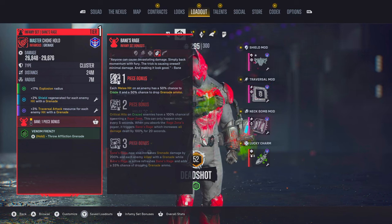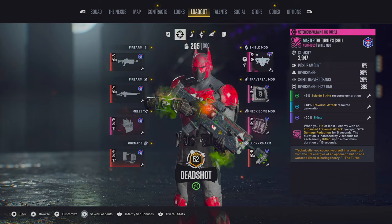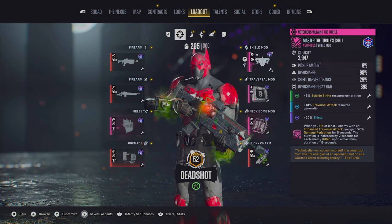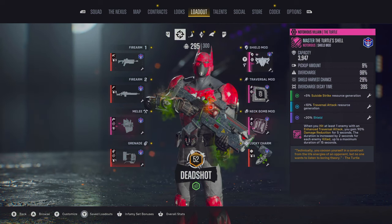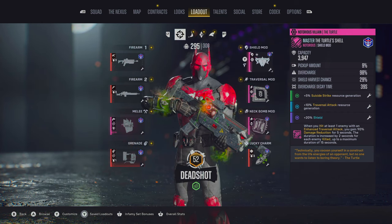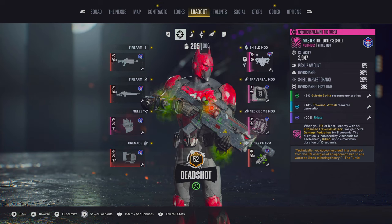Both the melee weapon and this grenade connect to the affliction Venom Frenzy, as it's going to help you get the most overall out of your build. For the shield, I believe this to be the tankiest one in the game — it's going to be the Turtle Shell. Put 5% suicide strike resource generation on this, 10% traversal attack resource generation, and then even more shield. We've got a capacity of almost 4,000 shield, and because of how long its overcharge decay lasts and how much overcharge we get, you can have roundabout 8,000 capacity, allowing you to survive encounters that most times should have killed anyone else.